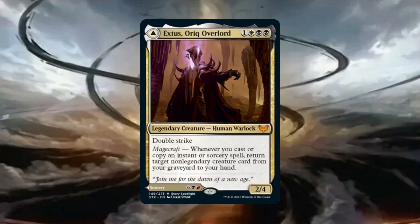Exist is a 2/4 human warlock with double strike for 1 generic, 1 white, and 2 black. Whenever you cast or copy an instant or sorcery spell, you get to recover a non-legendary creature card from your graveyard to your hand. This is an incredibly powerful effect since it's an amazing recurrent engine right in the command zone, and his double strike is going to come in super handy.